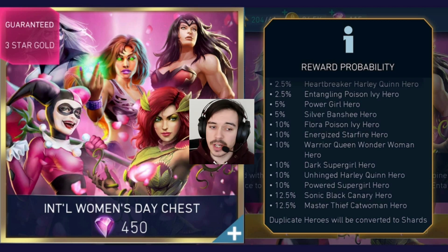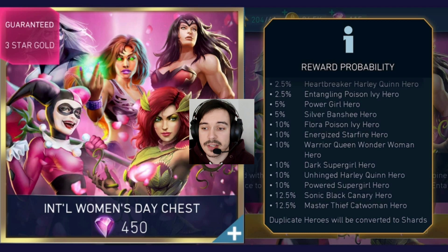So we have a chest which guarantees you a gold character. There's a 2.5% chance for Harley and Entangling, a 5% chance for Power Girl and Silver Banshee, 10% chance for Flora Poison Ivy, Energized Typhi, and Warrior Queen Wonder Woman, 10% chance for Dark Supergirl, Unhinged Harley Quinn, and Powered Supergirl, and a 12.5% chance for Sonic Black Canary and Master Thief Catwoman. This is one of the few chests that tells you all the characters you can drop. They are all gold and you'll get them at 3 stars, which means 160 shards. Last year it was reduced in cost — around 300 or 350 — but now it's full price at 450, so keep that in mind.